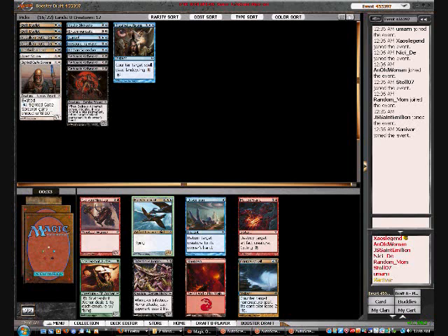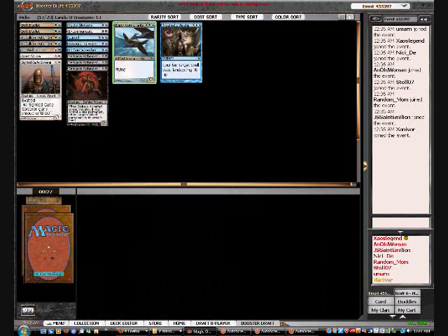A Cormorant — wow. Pretty freaking late Cormorant, un-summoned. So we set up the guys on our left pretty well. Un-summon would be nice, but we'll take the Cormorants.